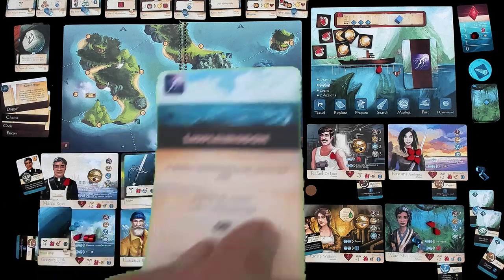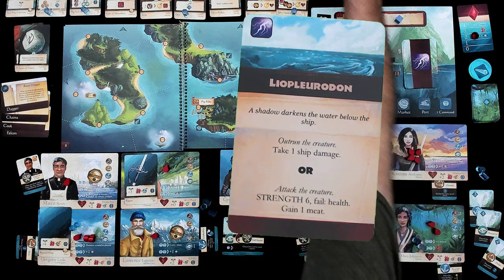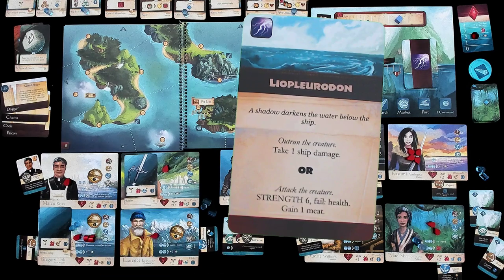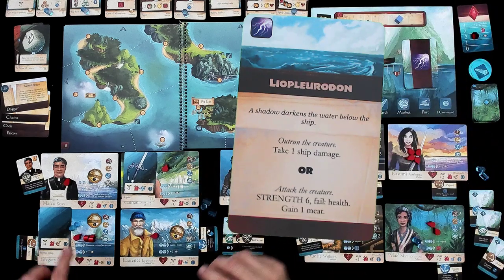We have to have another event. I'm sure it's going to be terrible. A shadow darkness the water below the ship — we can outrun the creature and take one ship damage, or we can attack the creature with a strength of three and we take damage but get some more meat. I have strong people — Lawrence has a three and isn't tired. So the doctor is going to get tired doing a three, and Kanan has a two — let's have him get tired as well. That's a five, which means even if I draw one, I can't fail. I drew a six — way overkill.